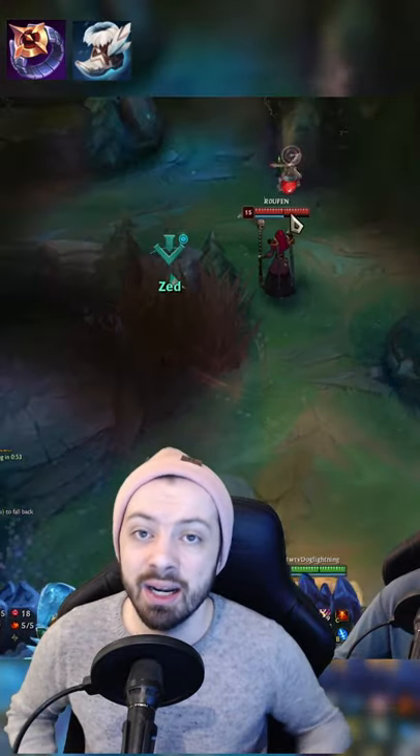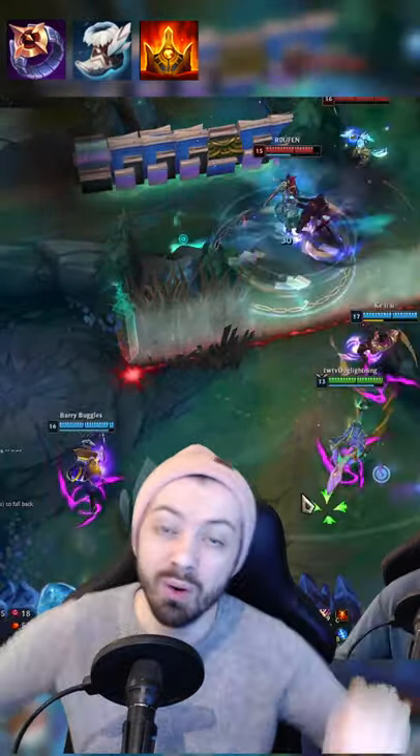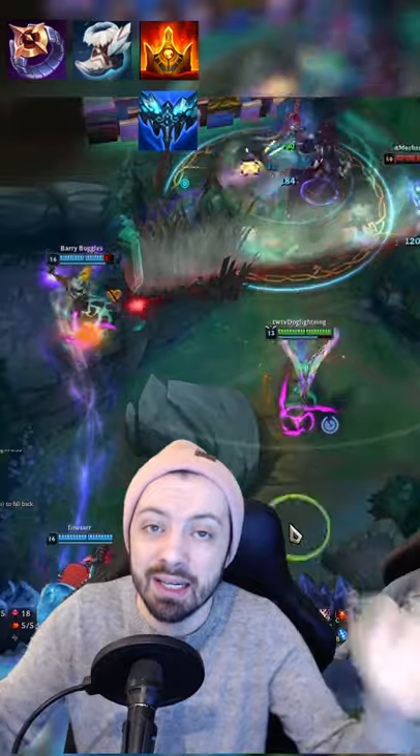I like to go Dark Seal and Swifties into Shurelya's versus a mobile champion, so I can pop the speed boost and get a wall behind people. Or if they're mobile, I like to go Everfrost so I can CC and lock them down.